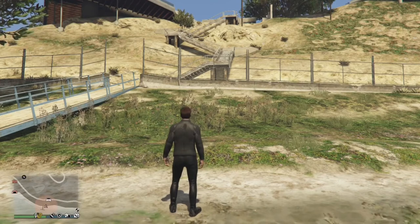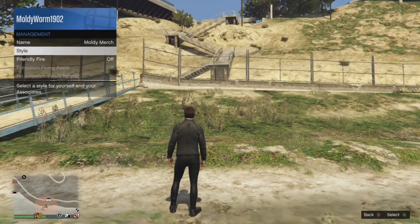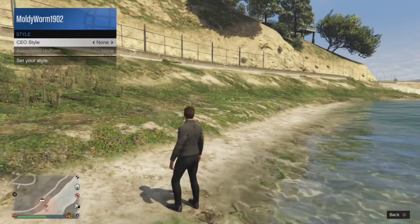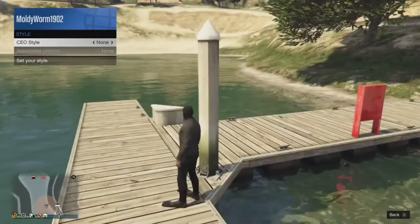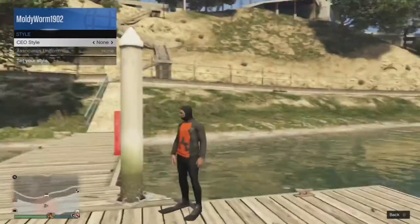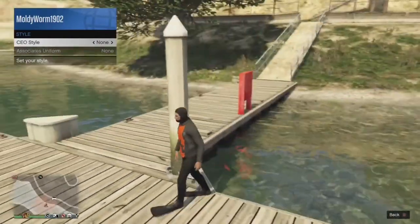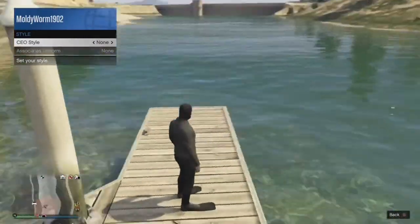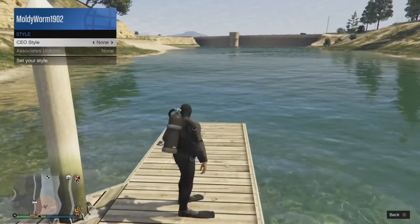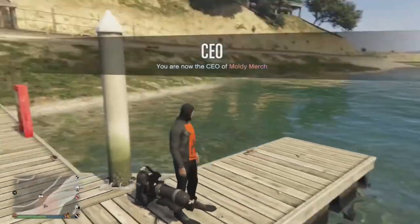Just before it starts swimming, apply the cowboy outfit, then go ahead and register as a CEO. Then go from CEO Management down to Style and switch your character's outfit. The glitch outfit will have your character wearing flippers, a hood, and a kind of glitch t-shirt. Every time you switch your style in the CEO interaction menu, your character will drop a scuba tank. If you switch to another outfit and back to the glitch one, they will drop a scuba tank — and this will become apparent why you need this later on.